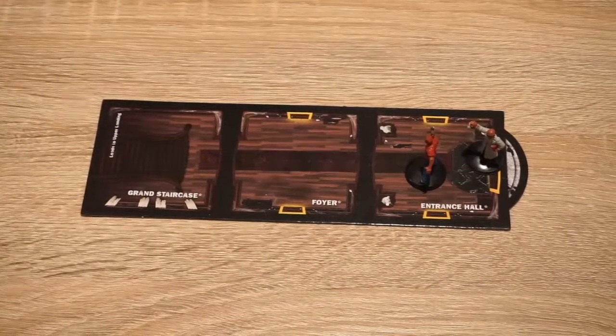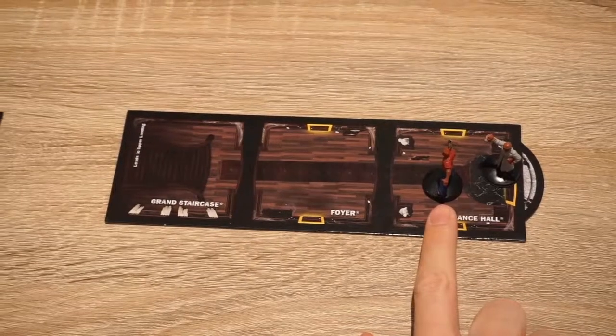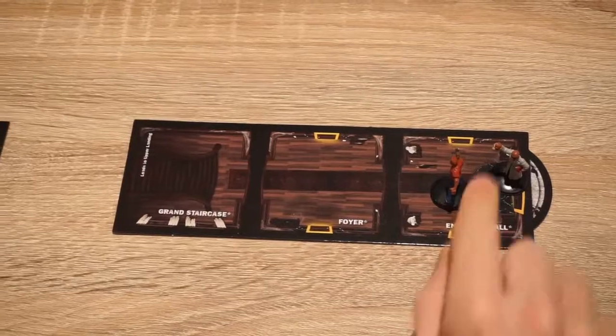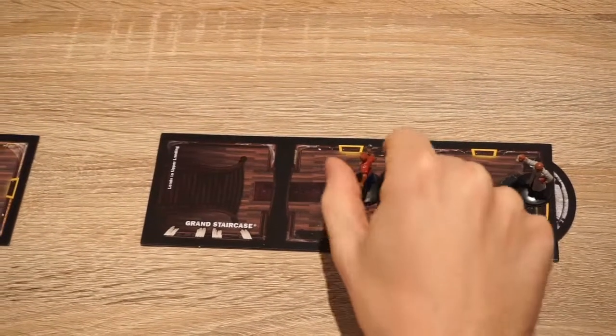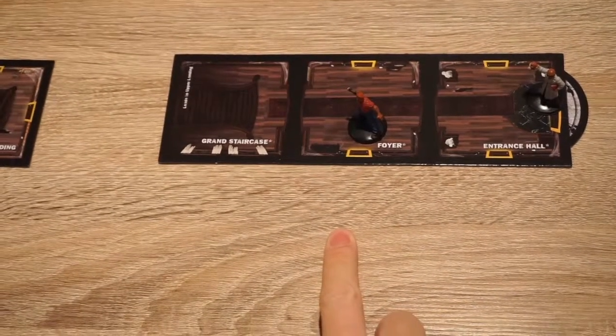Let's go through the basic movement. Our character Ox has a speed of four. He's going to use his speed to move one and then a second movement into this unknown room here.